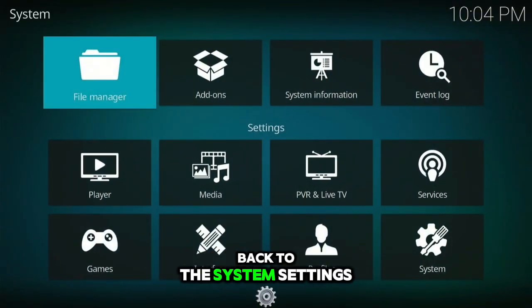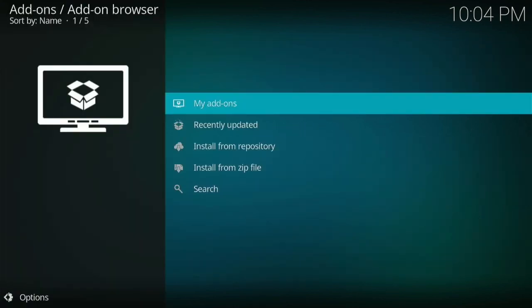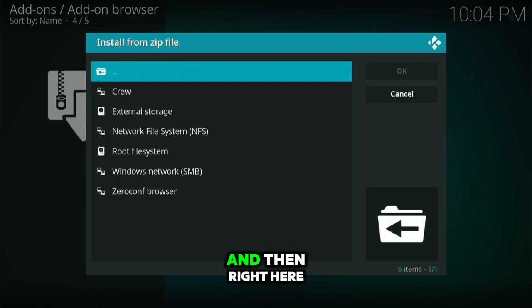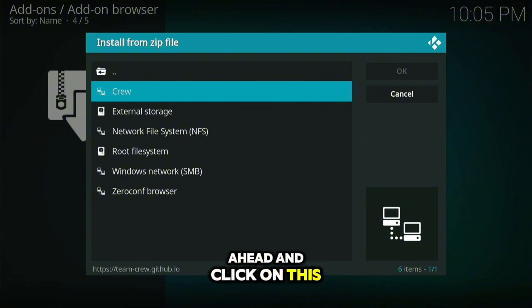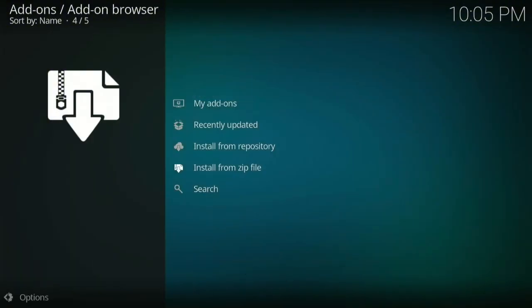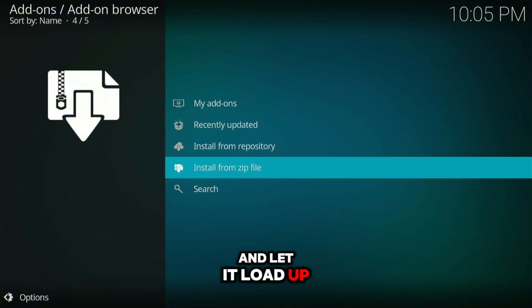Now go back to the system settings and select Add-ons. Once you get here, go to Install from Zip File. Right here you'll see exactly what we named, which is called 'crew'. Go ahead and click on it, and it should be downloading in the background, so let it load up.